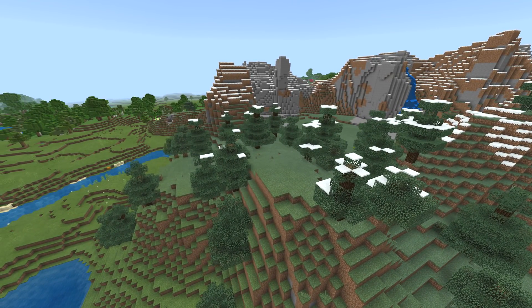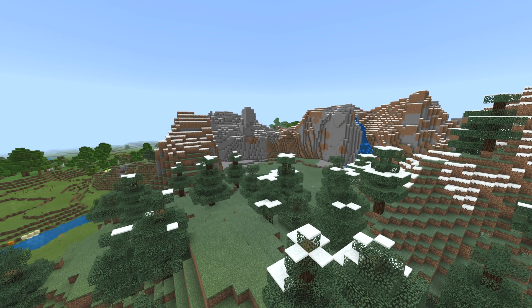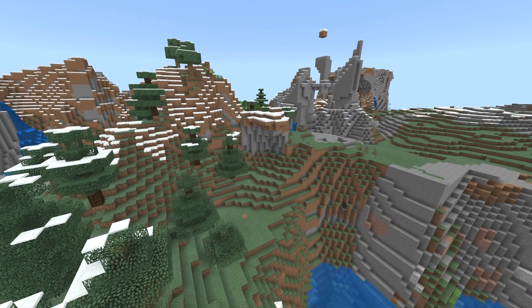Let's walk ourselves through this — it's actually pretty straightforward. They threw out the tweet, the tweet is right here. Bingo bango. So: the shadowy boreal forest known as the taiga is a hiker's dream, home to cuddly and deadly animals alike. Looking good, I like it.